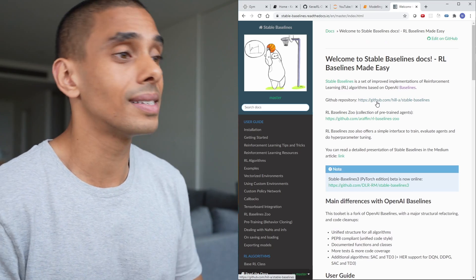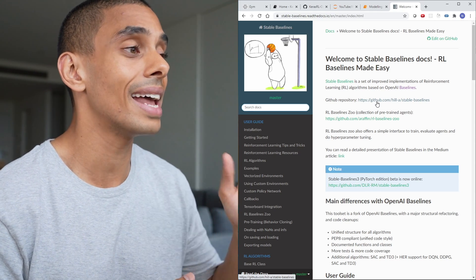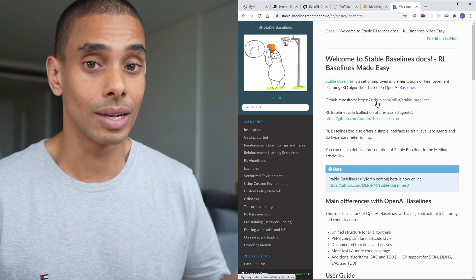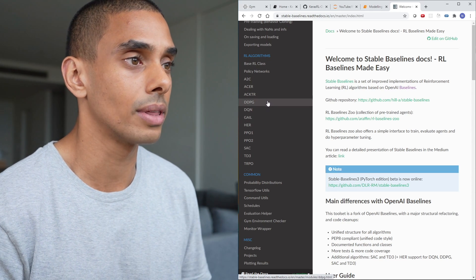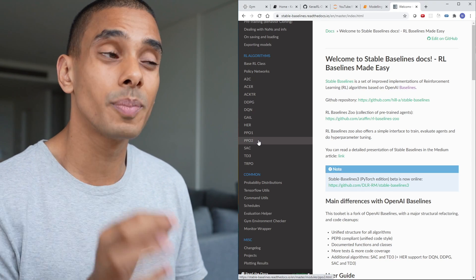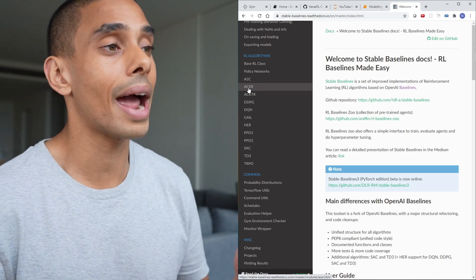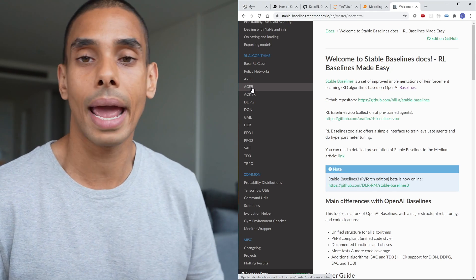Once I decided on Stable Baselines, it was time to code up the reinforcement learning model and start training our AI. One of the cool things about Stable Baselines, given that it's written by the OpenAI team, is that it works pretty seamlessly with the different OpenAI environments, including Space Invaders. You've also got a number of different reinforcement learning algorithms available. During testing I ended up trying DQN, DDPG, and PPO2 — which is optimized if you've got a GPU and helps it train a whole heap faster. The model I actually ended up training the most was Acer, so I dug into that one a whole heap more.